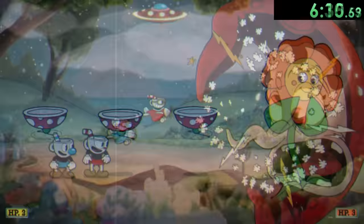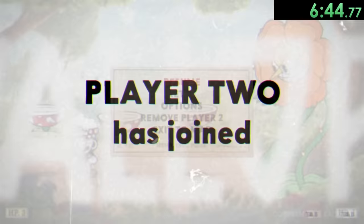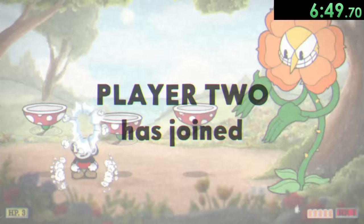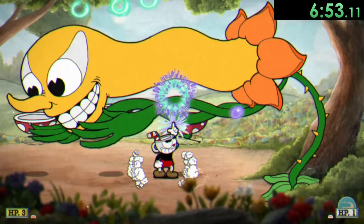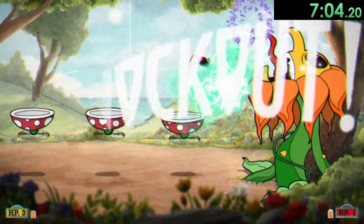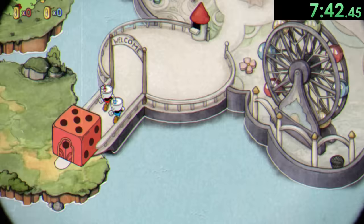Let's move on to the last fight in World 1 against Cagney Carnation. The flower is probably one of the most satisfying fights using this glitch, because this guy gave me so much trouble when I was speedrunning this game normally. But if we spawn three clones and just get right up in his face, all we have to do is stand by him, jump, and do a ton of damage. We're going to end up doing so much damage that he'll get into his second phase but not even get the chance to use it. Then of course we talk to King Dice and make it to the second world, where the challenge is actually going to get hard.